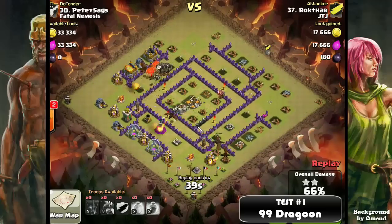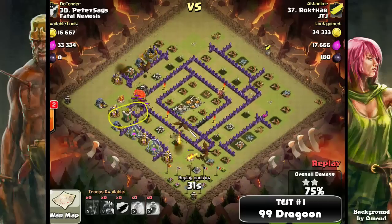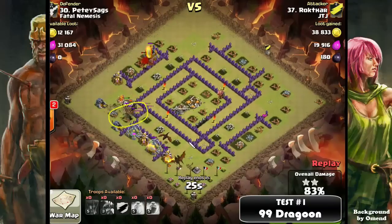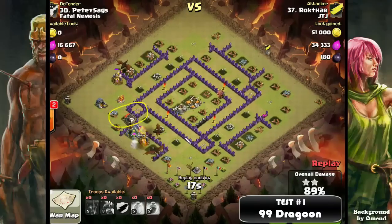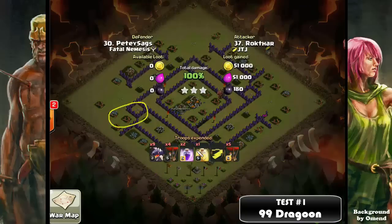And now he's just moving around the base, right? He's got Teslas remaining and the AD Towers. There's nothing here — like four dragons are left. Improving of Rockstar's 99 Dragoon. And then he just goes around the horn, takes it out. If I were to look at this, it looked pretty solid. We didn't really lose a lot of dragons, didn't lose a lot of balloons. Let's take a look at the other one and see what that looks like.